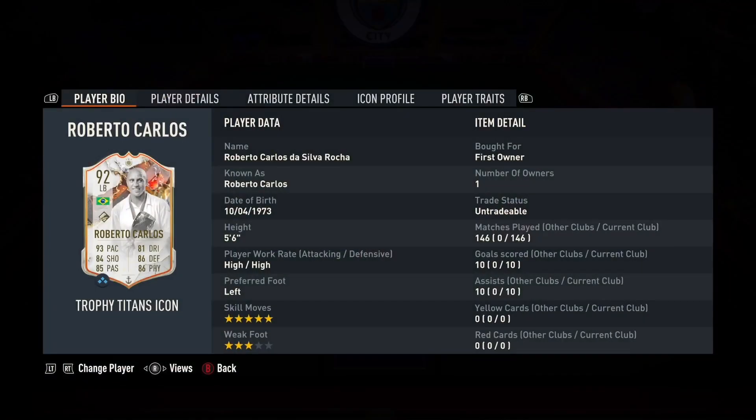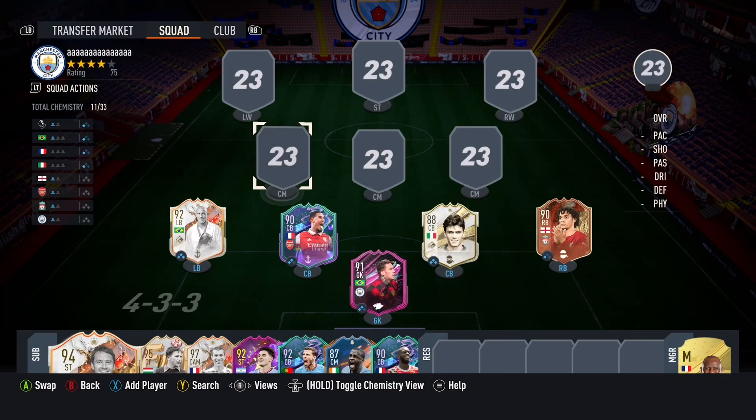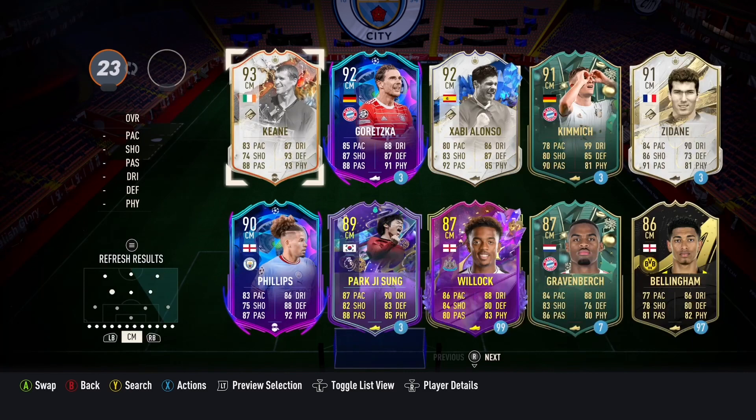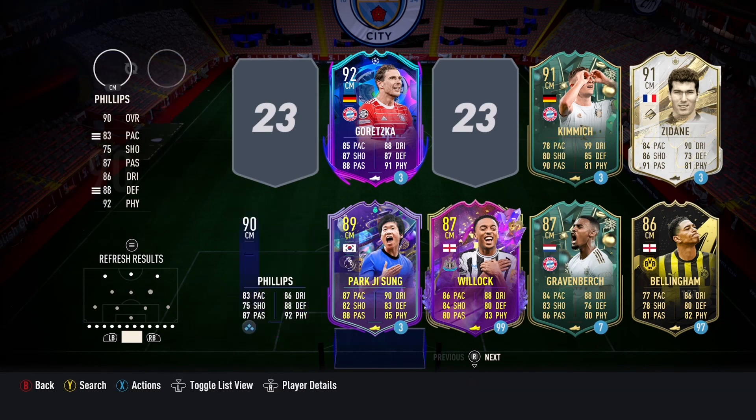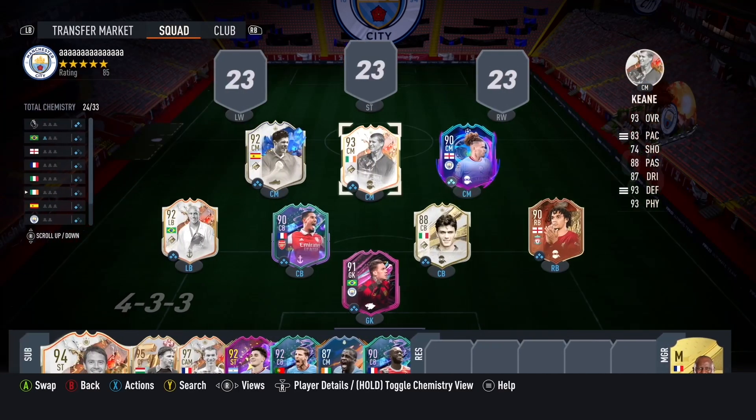I have an 85 times 5 and this guy is amazing. My midfield is Shabby Lonzo, Calvin Phillips - if he's not injured, he's right there - and Keane. I've got the wrong order but hey, it doesn't matter.